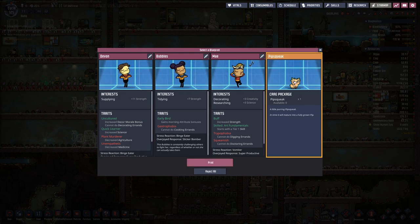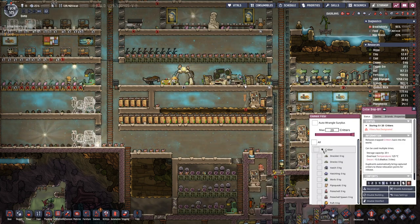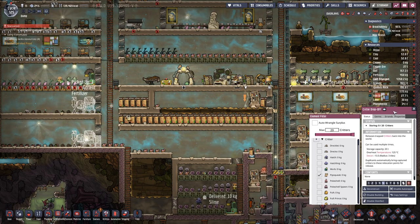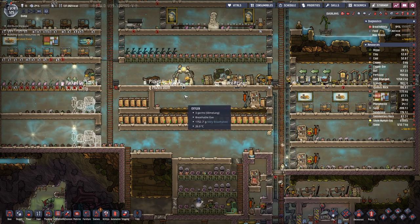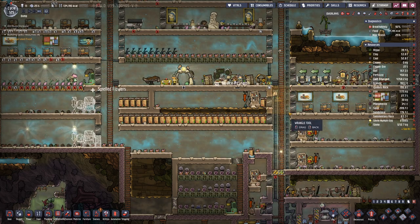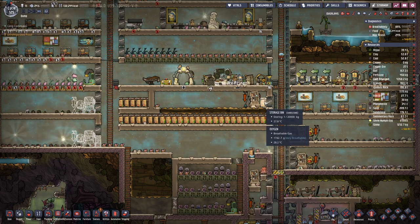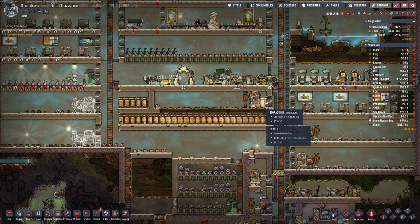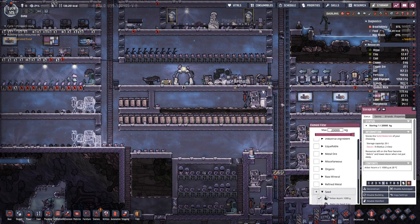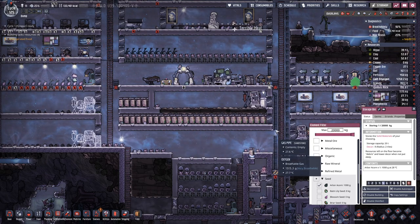We have a pipsqueak, which is great because we have been waiting for pips for quite a while. Where did it go? There it is. Let's wrangle it, put it in here, and then the pip should start picking out the arbor seed from this storage bin and plant it.